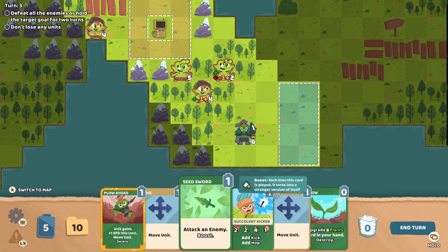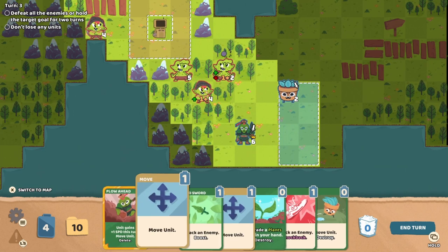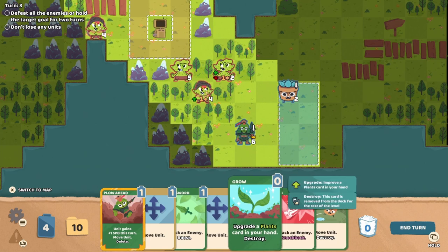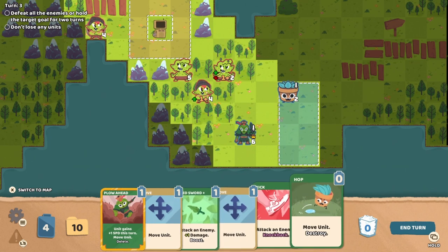Yeah, so this seed sword improves only in this combat, which makes sense — it would be a bit broken if it carried over. Don't lose any units — so I have already failed the bonus objective. That's okay. This is the kind of game I can see wanting to go back and improve how we did the mission to get more gold and stuff. Upgrade a plant's card in your hand — destroy. Can we upgrade the seed sword? Yes we can — so it'd do more right away. That'd be nice.